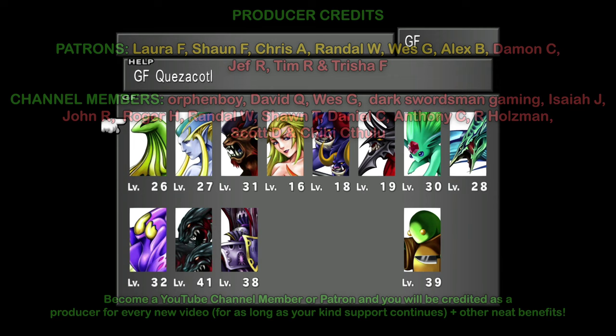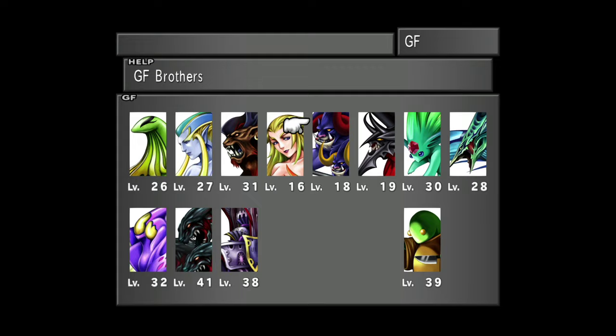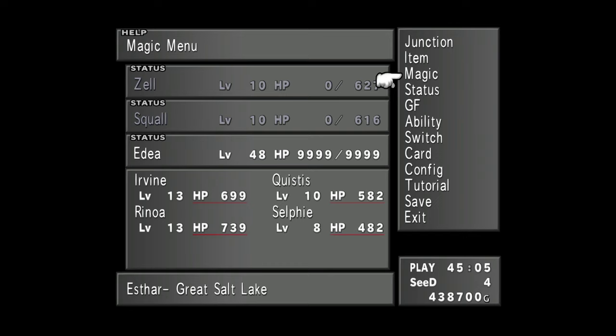You can do this earlier on with Cypher when he's in the party, but at that point you only have three Guardian Forces, so you're not actually levelling a whole lot. That's why, in my opinion, it's better waiting until this point. At least, as you can see, then you've got a lot to work with.